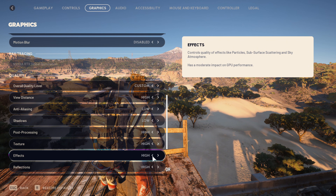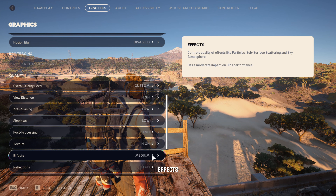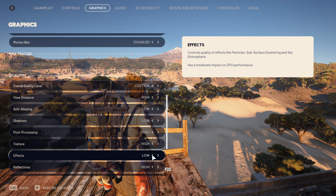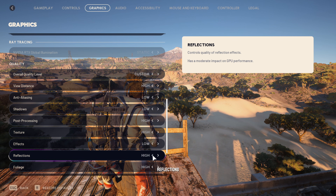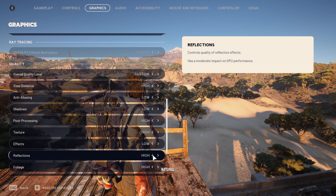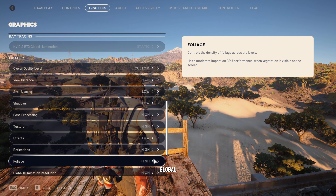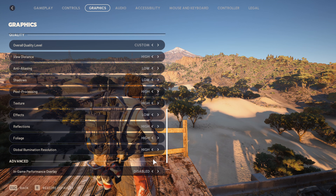Set Effects to Low or Medium for good game performance, because higher or epic effects can cause lag — especially when facing many players or swarms of iBots that increase visual effects in that area. Set Reflections to High for better reflection from reflective surfaces, Foliage to High for more natural-looking grass and trees, and Global Illumination to High for good lighting conditions. These custom settings provide a good overall image quality and good performance throughout the game.